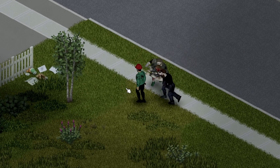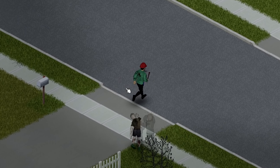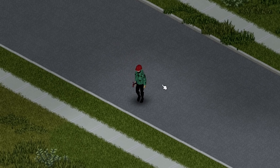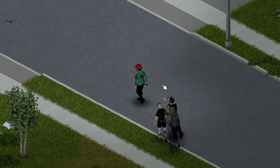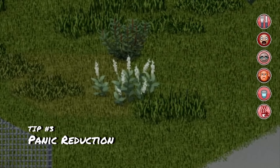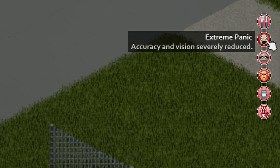As long as you're smart and you don't run into a corner, you can easily out-walk the zombies, as you can see right here. Because if you decide to hold shift and run, you are going to get fatigued and exhausted way faster than you need to be.